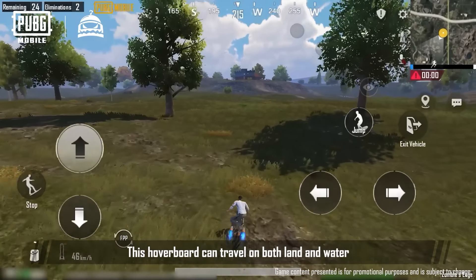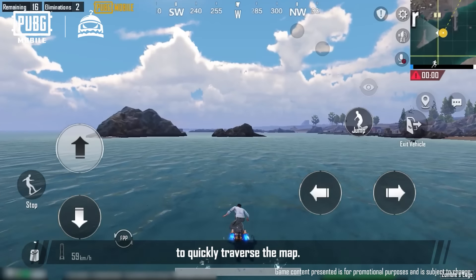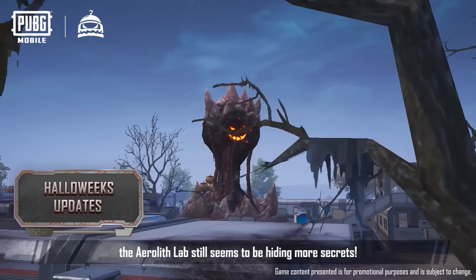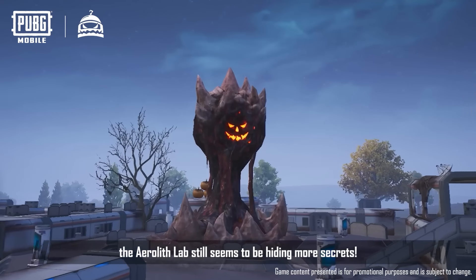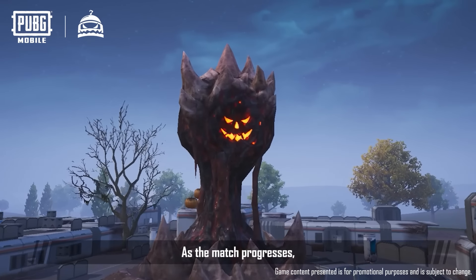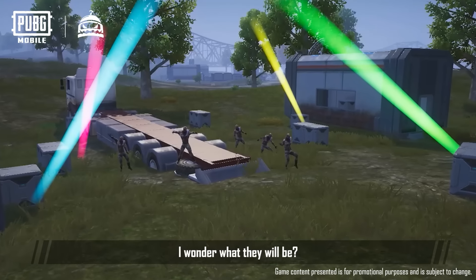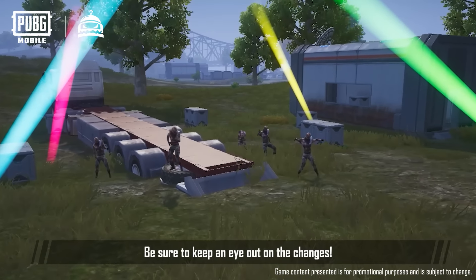This hoverboard can travel on both land and water to quickly traverse the map. Hurry and give it a try! Of course, the Airlith lab still seems to be hiding more secrets. As the match progresses, the appearance of the lab and the Airlith will gradually undergo changes. I wonder what they'll be? Be sure to keep an eye out for the changes!